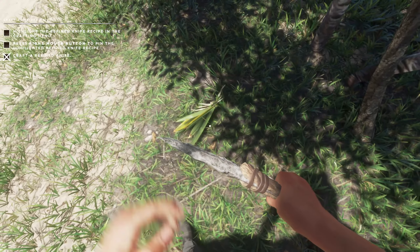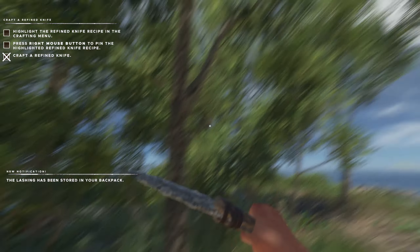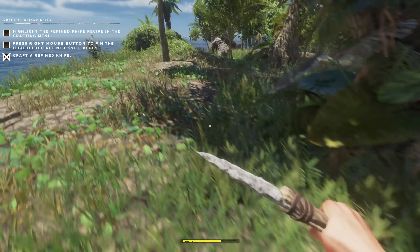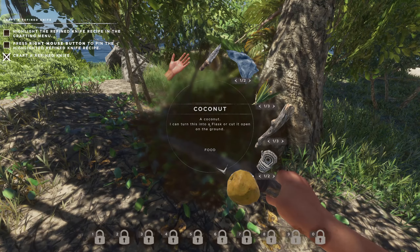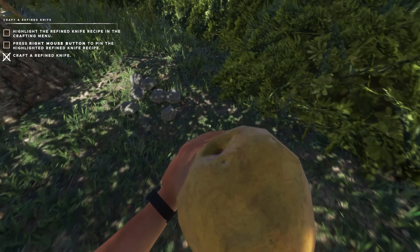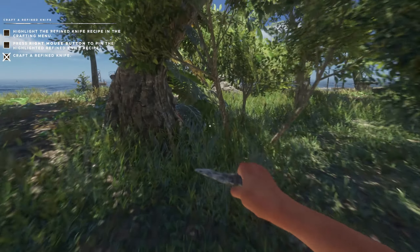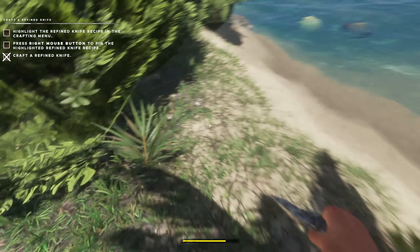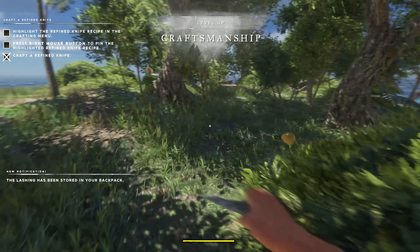I've got another one — need a coconut. I need to make a coconut flask. Can't make that yet, gotta keep crafting stuff. Come over here, drop that, make a couple more stone tools. Grab another palm sapling. Craftsmanship leveled up — sweet! Now we can make that flask.